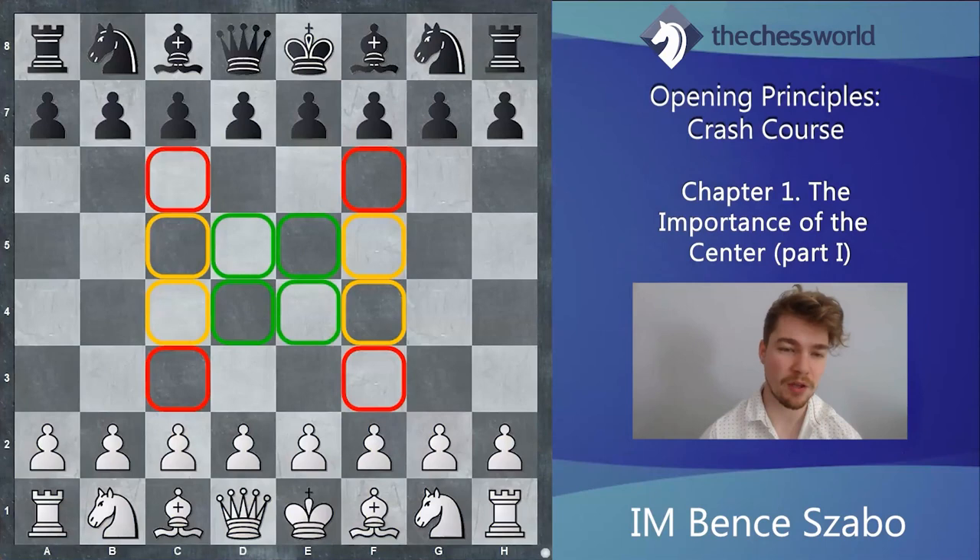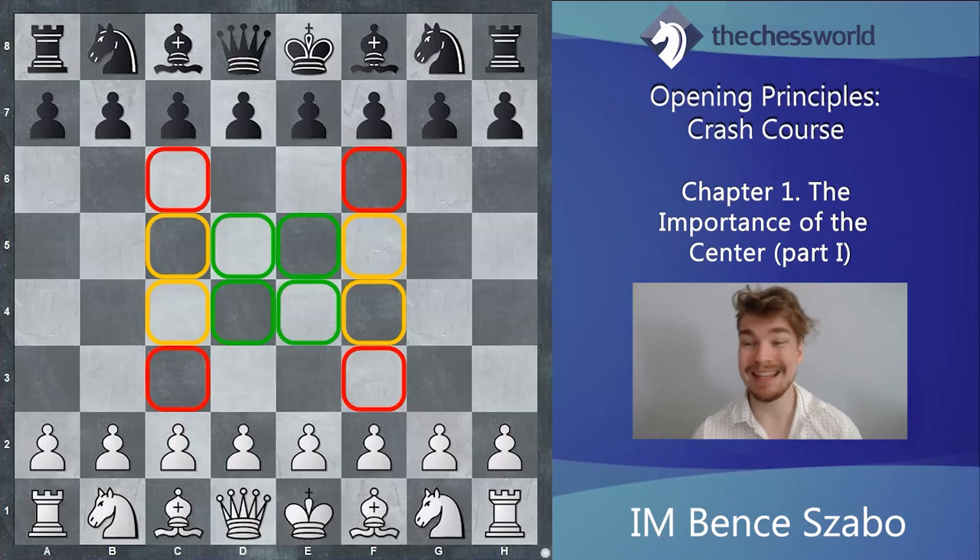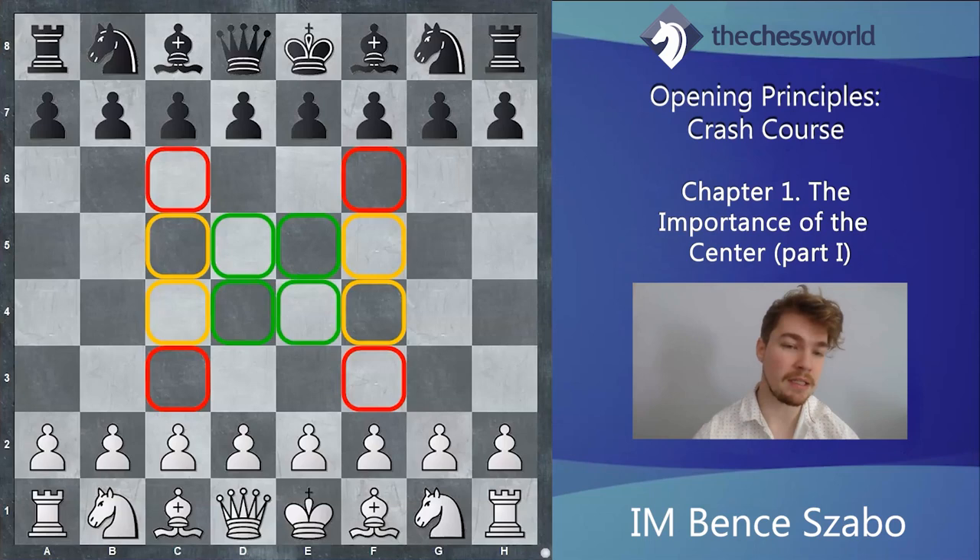All right, here we go with the first chapter and the first principle, which is about center. I'm starting this series off with the center because that is the first thing we want to occupy — our first job in the game is to control the center in one way or another. So what are we talking about? As you can see on the screen, it's basically the four middle squares we call the main center squares — the green ones: e4, d4, d5, and e5.